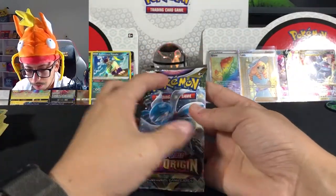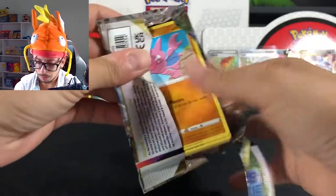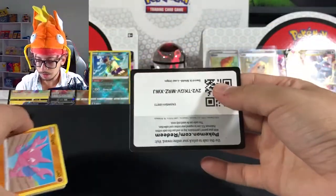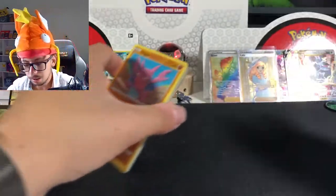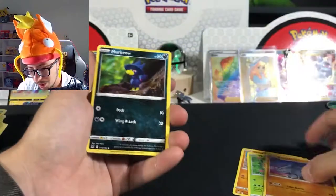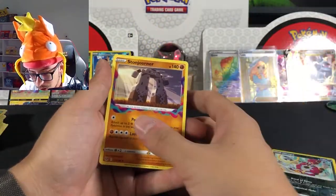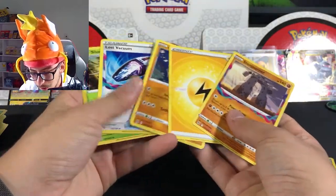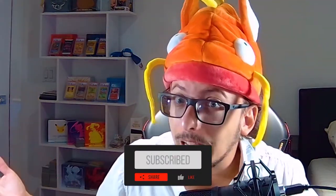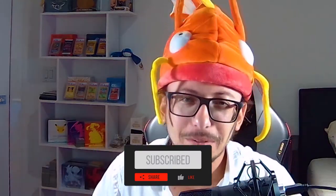And we have the last Lost Origins pack — last pack for today's video. Hope you guys enjoy it as much as I enjoy making it. We have Gligar, Wurmple, Right Hand — look at that, powerful looking. Horsea, Hoopa, and Stone Journal. That's about it, guys! Hope you guys like the video — subscribe, follow me on Instagram, like the video, comment. See you guys next time, bye!